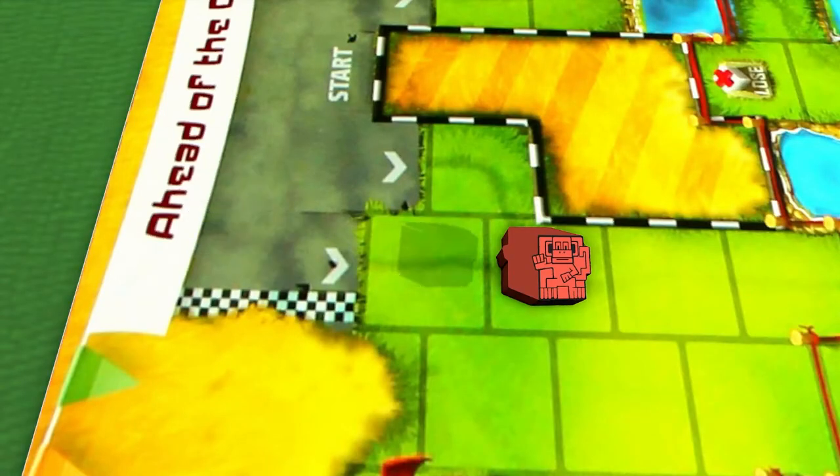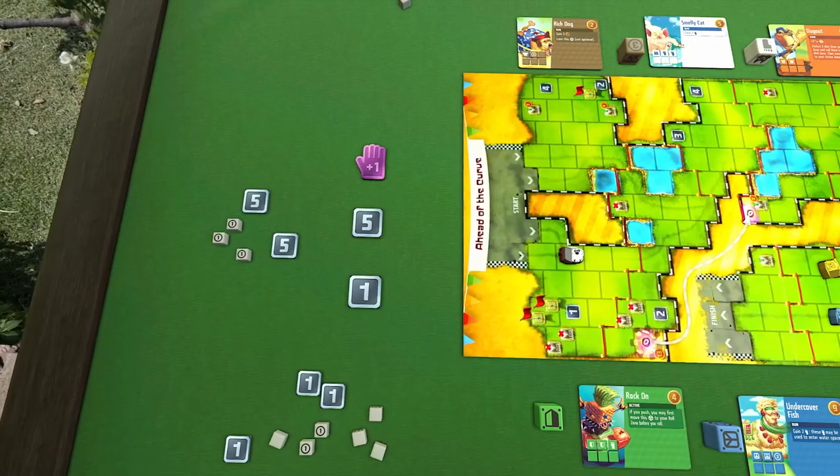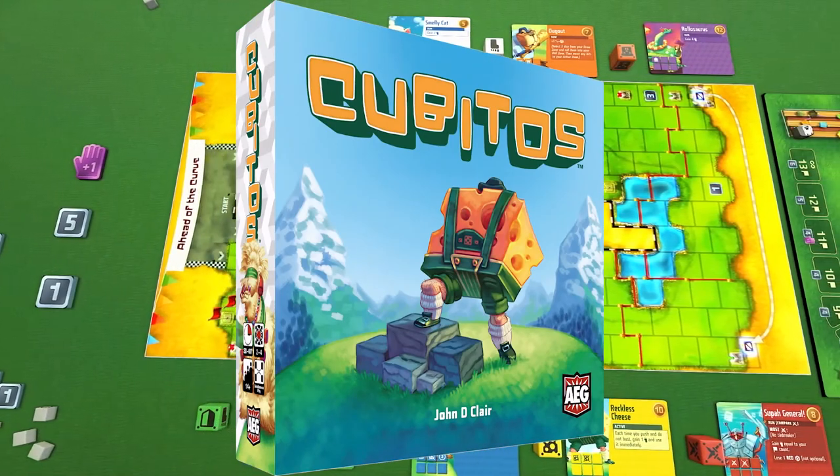If, after triggering the end of the game, two or more players have tied for the furthest distance past the finish line, all players continue playing until one clear winner emerges. And that's the gist of how to play Cubitos — or however you say it.